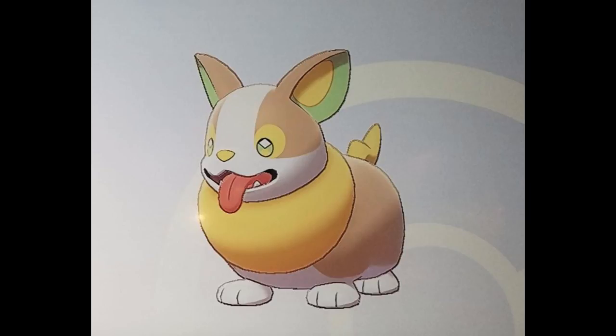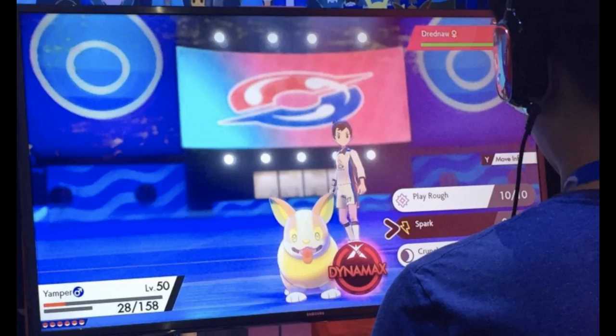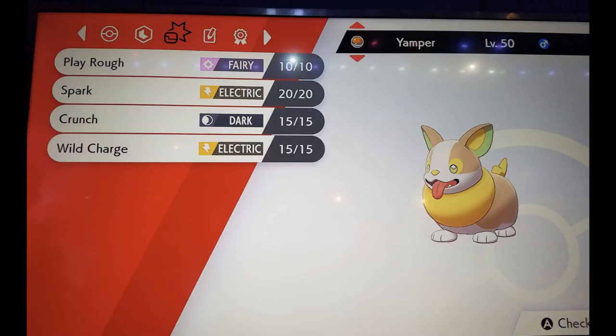Yamper is a Corgi Pokemon and honestly I am pretty excited about this. I didn't know that the world needed a Corgi Pokemon until today. I really like this thing's design — it has good potential as an early game Pokemon. The best thing about it is that it's actually electric type, with a little heart on its butt and a Pikachu-esque lightning bolt tail.